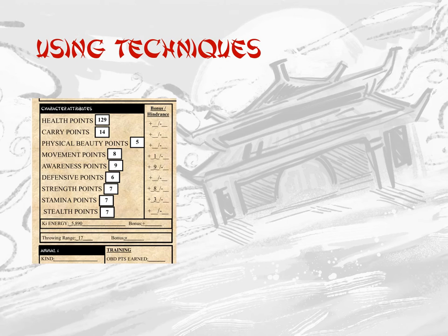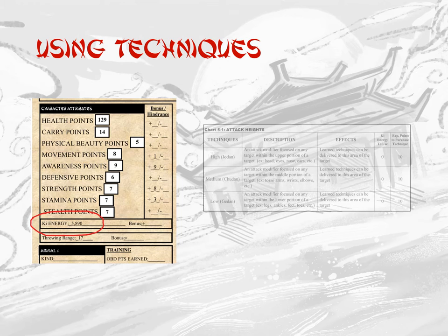Key energy indicates how much key energy is saved within the character. This number is found near the bottom of the attribute box of a given character sheet and will fluctuate during gameplay through the acquisition and expenditure of key energy. Along with key energy, the key energy used number allows a player to know how many key energy points must be available to use a particular technique.